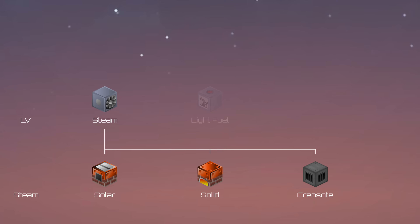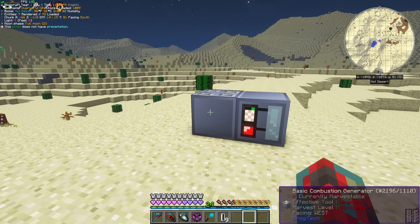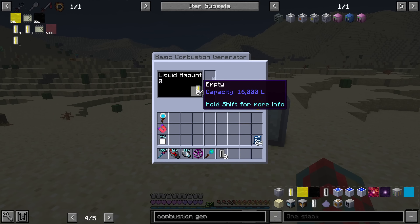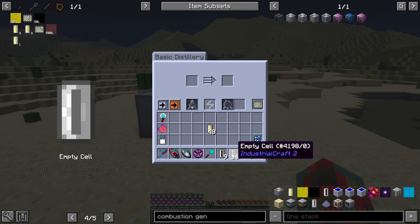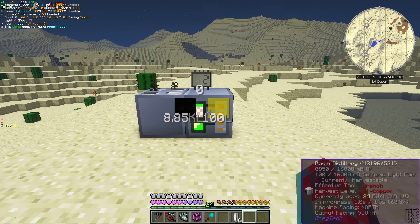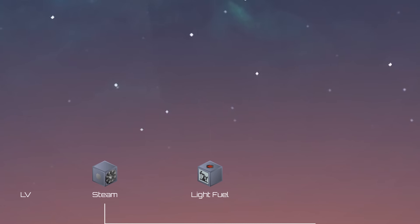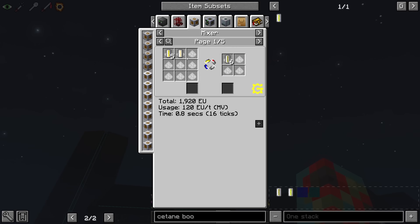The most popular oil-based fuel is light fuel, which can be distilled and desulphurized from oil you collect from spouts around the world. These fuels can be converted into energy through the use of GT single-block combustion generators, which burn combustible fluids to output an amp of relevant power. Light fuel translates directly into diesel, which is crafted in an MV mixer.